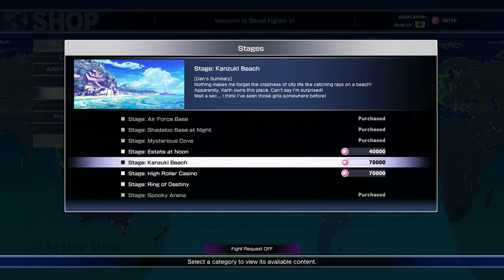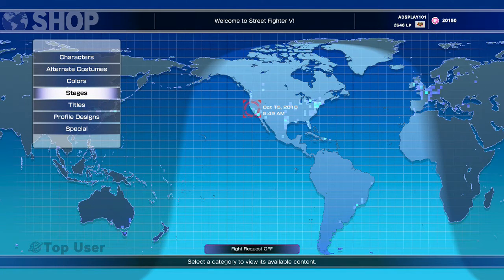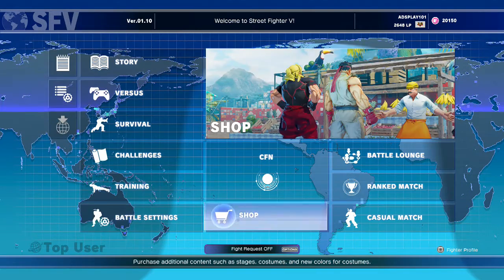They also have a stage at noon and Zuki Beach, and so forth. They also have a Halloween variation of the Russian stage that you can select as well, but a lot of people don't know how to access these. So in this video I'm going to show you how to access those stages.